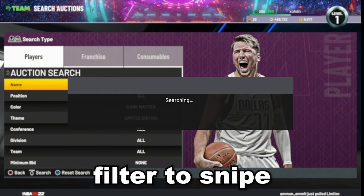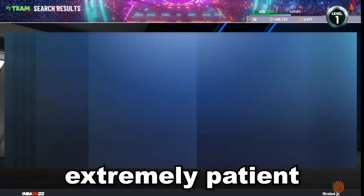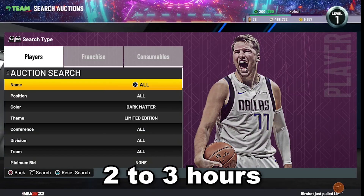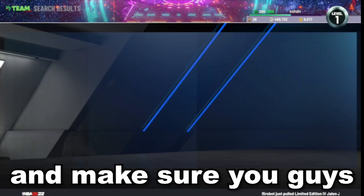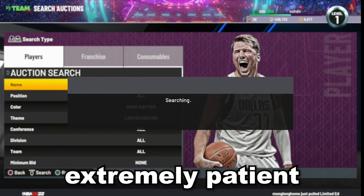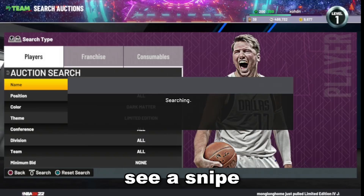This is the best filter to snipe the new Dark Matters, but you'll have to be extremely patient. I'd give this filter around two to three hours to see a snipe. Make sure you have at least 100,000 MT to buy snipes when you see one. If you're extremely patient, I promise you will eventually see a snipe.